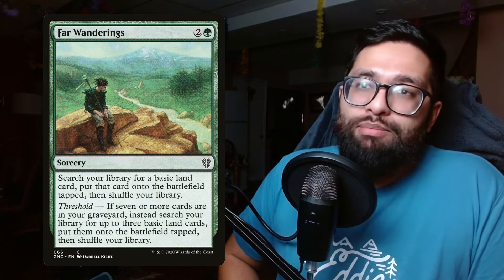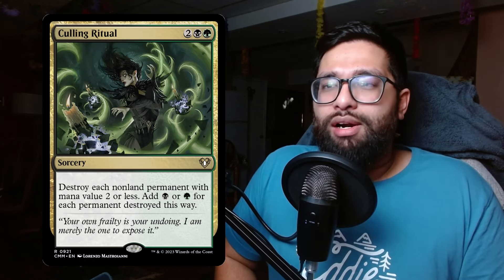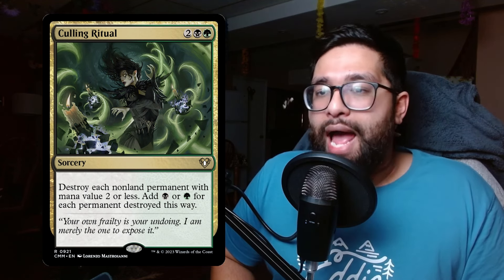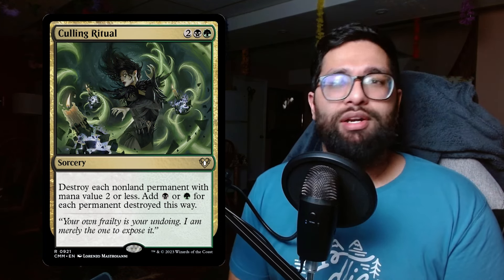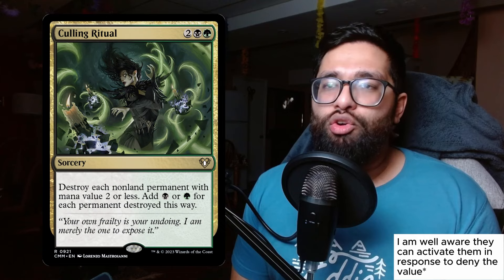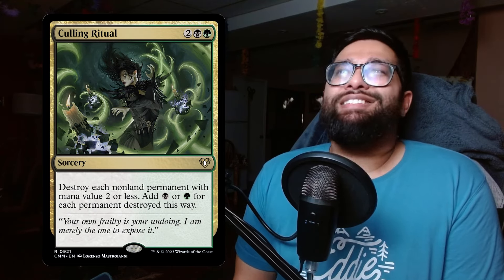Next is Culling Ritual — two black and green for a four-mana sorcery. Destroy each non-land permanent with a mana value of two or less, then add green or black for each permanent destroyed this way. This card is absolutely insane with the prevalence of treasures in commander. Imagine your opponent has a bunch of treasures and mana rocks — kill them all, generate your own mana, play your Mothman, and go off. It's a ramp spell that also answers your opponent's stuff.